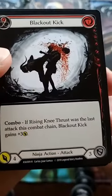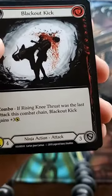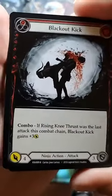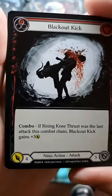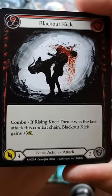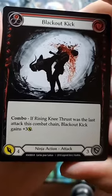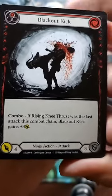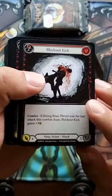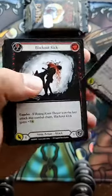Black Out Kick — look at that art, it's amazing! That's another reason I wanted to check this out, because the art looks hella cool. Raising Knee Thrust was the last to attack this combo chain. Black Out Kick gains plus three yellow. So you can combo things together. That sounds cool.